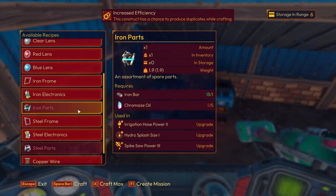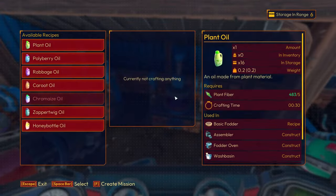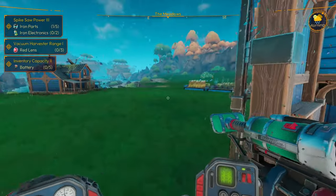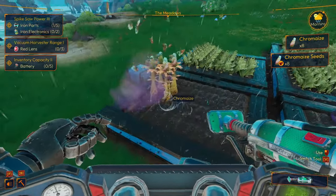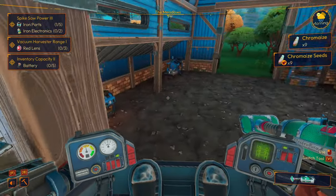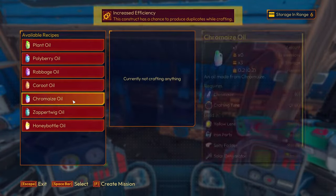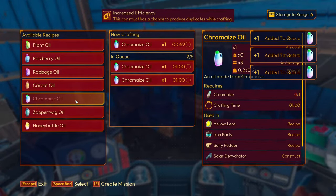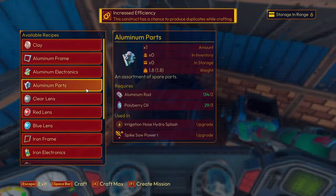Let's get all that crafted up so we can upgrade this stuff. Iron parts — five. Hopefully we have enough to do all this. Chromie's oil — of course not, why would we have enough to do anything? Oh Jesus. Let's come over here and yank these out. Maybe we'll have enough to get the iron parts. I doubt it — now we need chromie's oil. I doubt that's going to be enough.